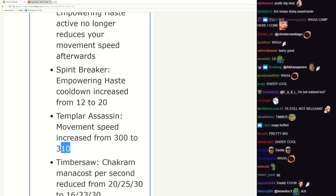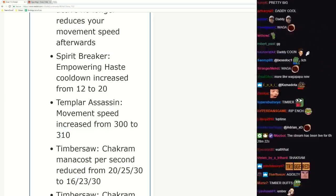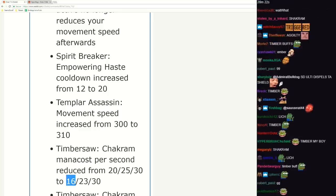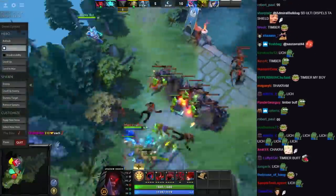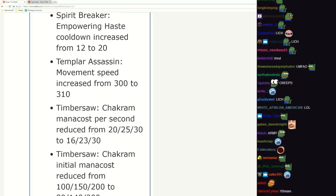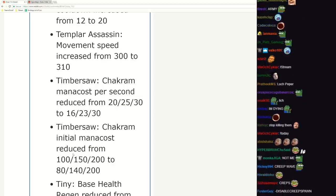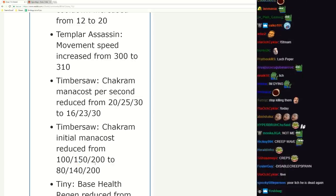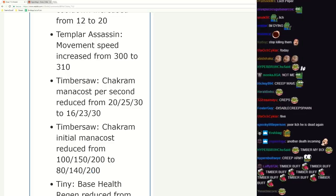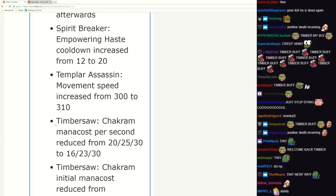Timbersaw Chakram mana cost reduced - less, not super significant, you can farm neutrals a little bit easier I guess. Can you stop dying? All right, Shrapnel initial cost reduced as well, good early game. Where he has money issues usually - early game we do have them, and now it's just better. Last pick Timber, I've lost to that too many times.